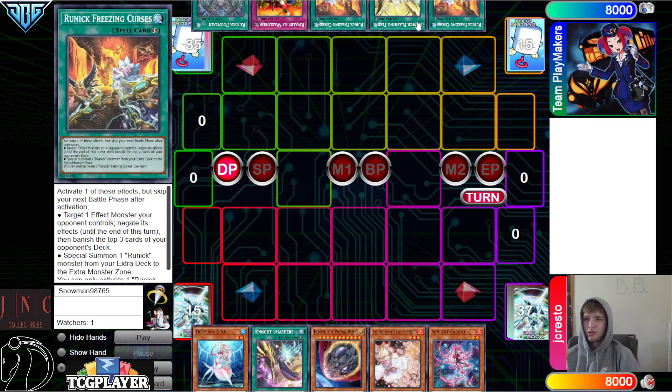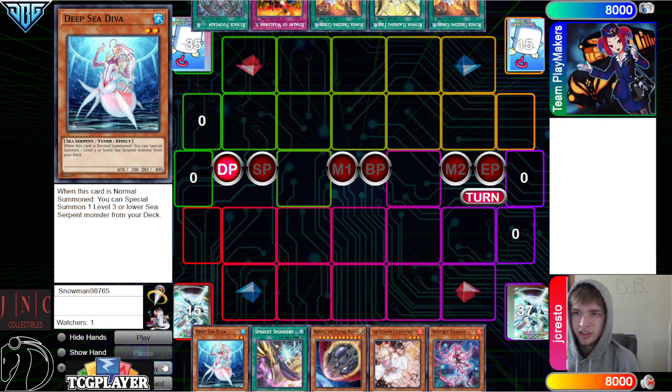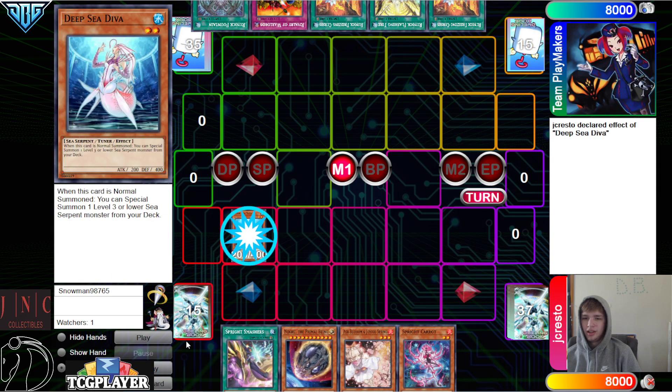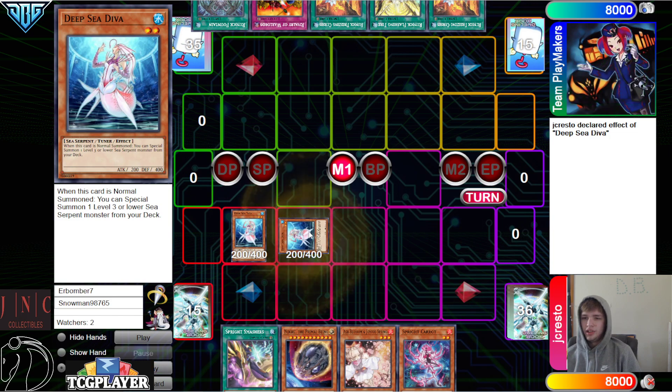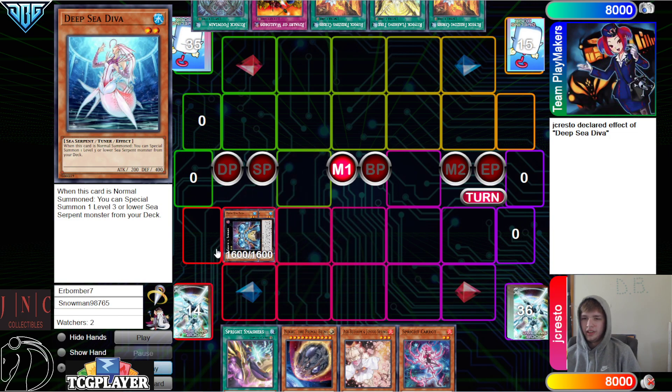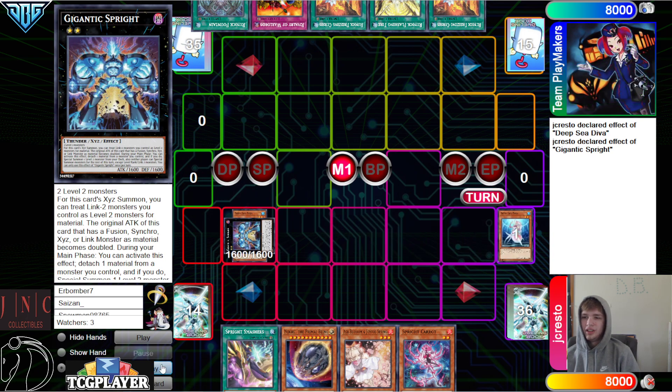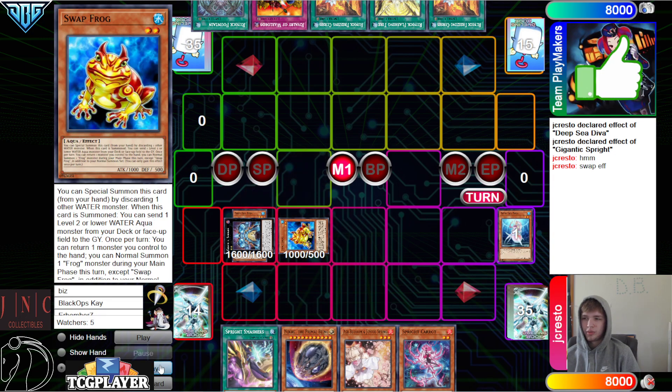We have Pure Runic going up against Sprite. Pure Runic is absolutely horrible — it's just way worse than Sprite or Tear, and it can't beat either of those decks if it loses the dice roll most of the time, as long as this player knows what they're doing. But D.Va — bring out D.Va, overlay, go for Gigantic, Gigantic effect — it does attach and special summon. Attach D.Va, then bring out Swapfrog, Swapfrog effect, go dump.